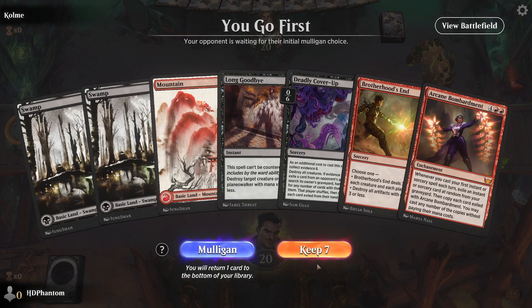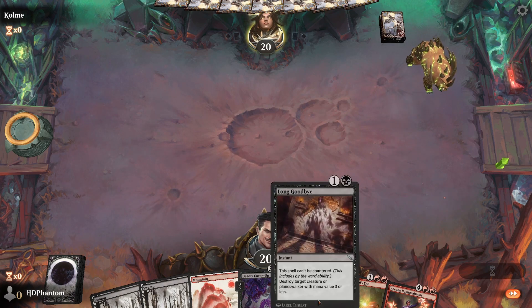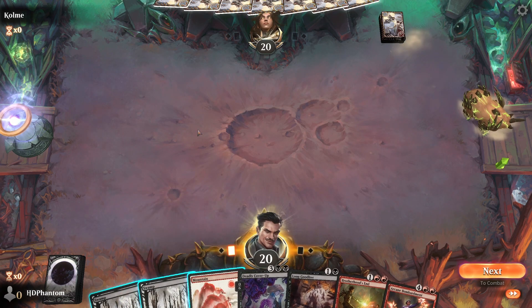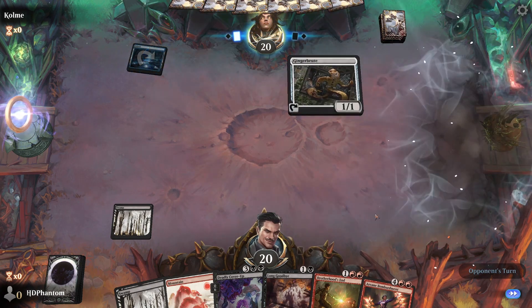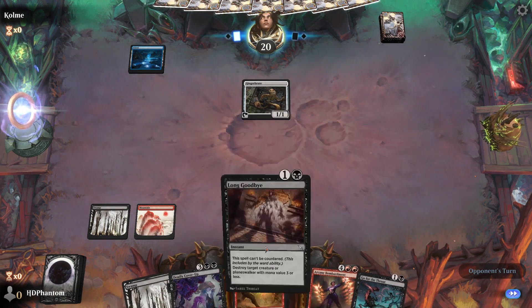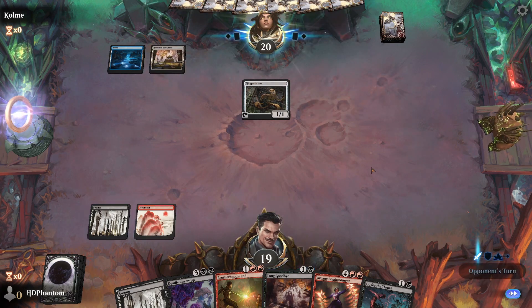Alright, going first here. This looks like a decent hand — we'll go ahead and keep. We have our Arcane Bombardment, we just want to keep drawing lands. Long Goodbye is gonna help us deal with any big threat in the early game, like a 3/3. Brotherhood's End will wipe the board if we're up against a token deck. And then when all is said and done, if we are aggressive with the early game, we should be able to hit the 6 we need for Collect Evidence. I'm gonna go ahead and start with just a Swamp. Opponent plays a blue card and a Ginger Brute — so this bodes really well for us in having Brotherhood's End. This is probably an Artifact Aggro deck.